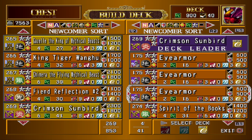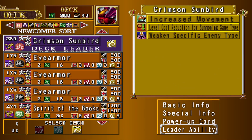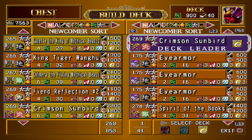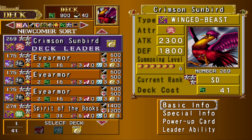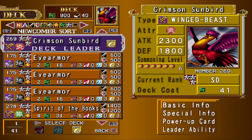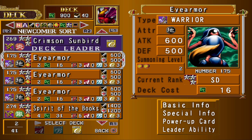This is a Crimson Sunbird deck. Crimson Sunbird's pretty strong — 2,300 attack — one of the strongest fusions you can make in the game without doing one-off fusions, other than Thousand Dragon, although you can only use Titan Lizard for that. You basically just fuse any 1,300-plus Winged Beast with any Pyro and you get Crimson Sunbird. So pretty easy to make.